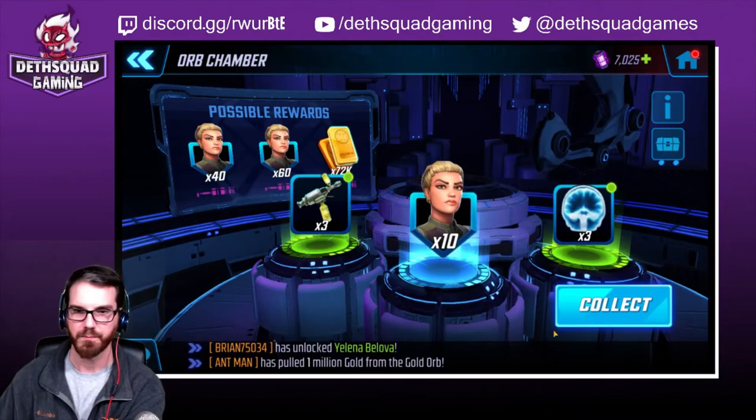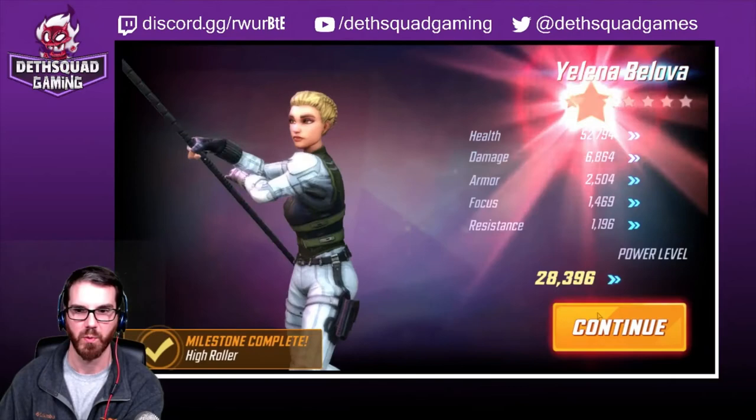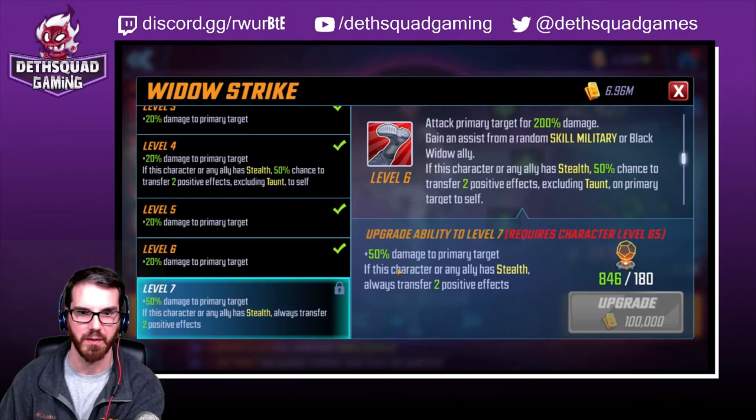Was it the smartest thing to do? Probably not. I probably should have just ponied up a twenty-five. I feel like I'd probably get more out of her with that. Let's take a look at her T4 to see what's worth it. Widow Strike T4: fifty percent damage to primary - if this character or any ally has stealth, always transfer two positive effects. Might be worth checking msf.gg because I made her a striker just to see what it looks like. She's in stealth all the time, so this might be worth it if it's always transferring two positive effects.